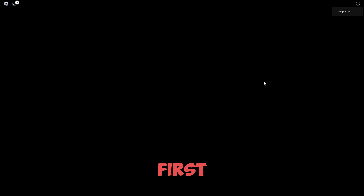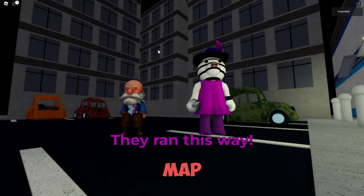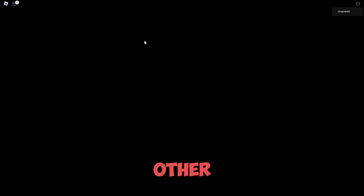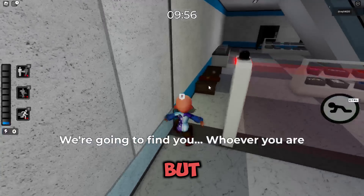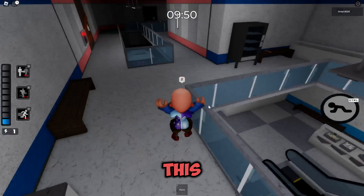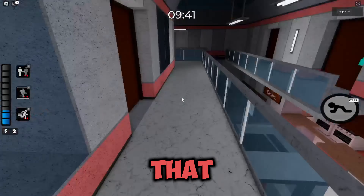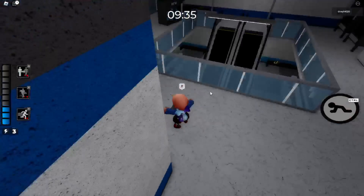The first step is to load up the mall map in Piggy Book One and press bot mode. I don't think it can be any other game mode. You could do this with friends — I was going to do this with my friend but he bailed, so I did this solo. I don't recommend doing this in a public server; I recommend a private server. If you're not very skilled, I really recommend getting a friend.